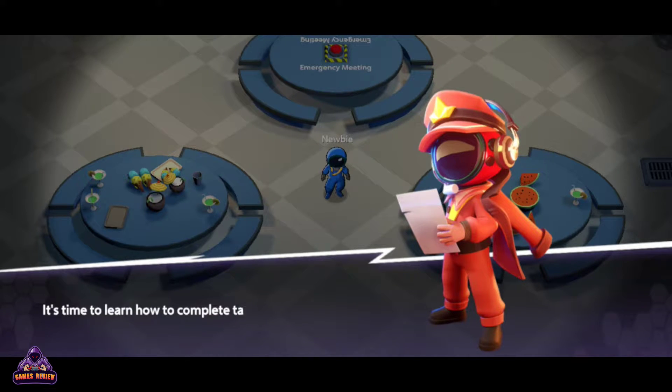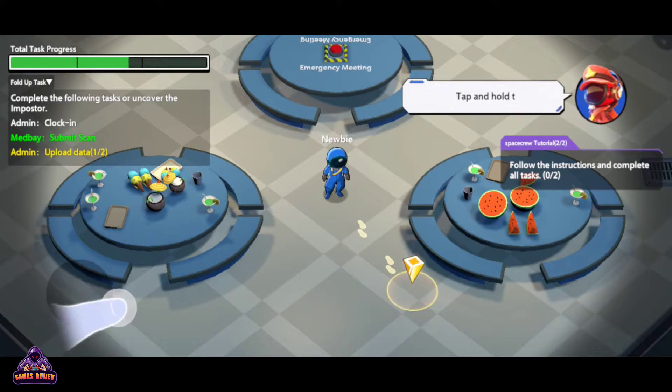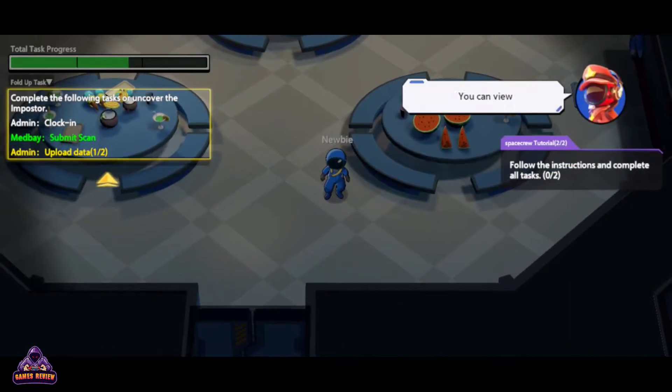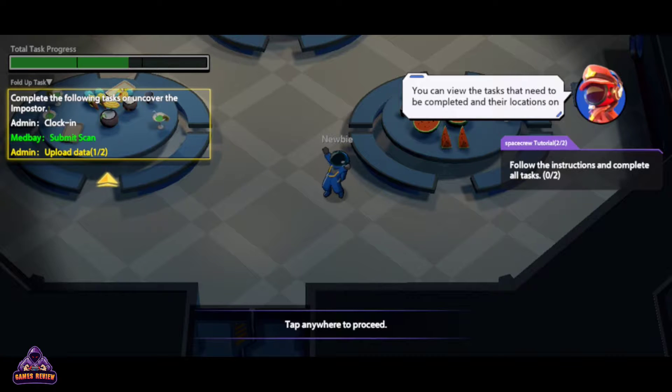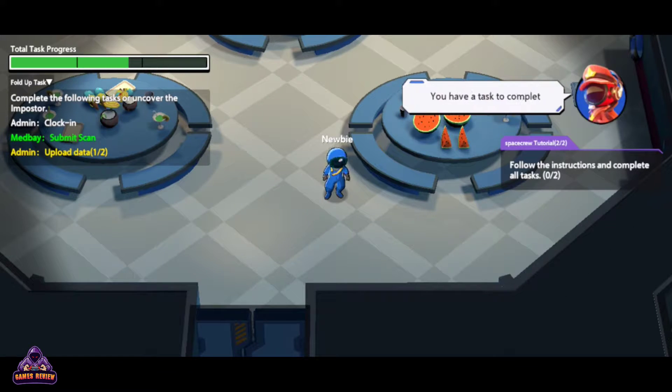It's time to learn how to complete tasks. Tap and hold the joystick on the left and slide your finger to move your character. You can view the tasks that need to be completed and their locations on the task list to the left. You have a task to complete in the admin.